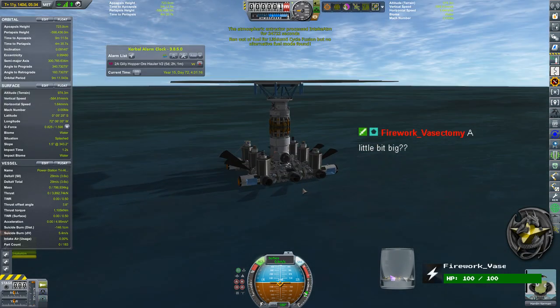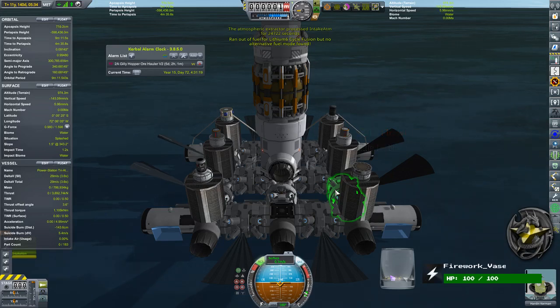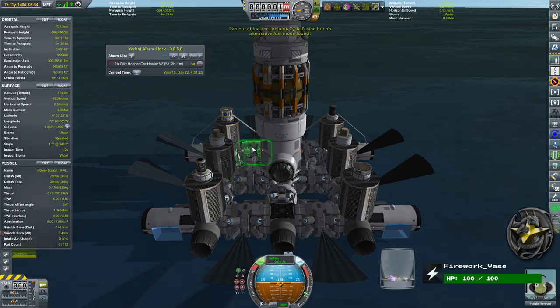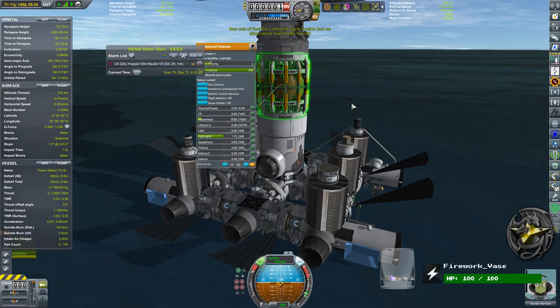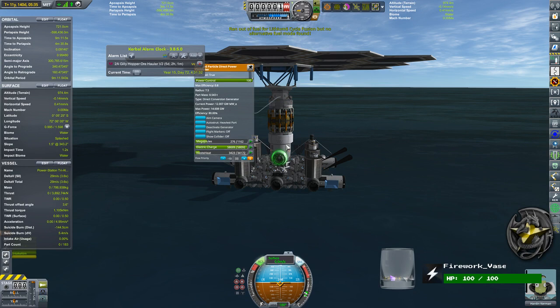This is the Tri-Alpha Power Plant. Tri-Alpha consists of 12 Beam Fusion Reactors, one Tokamak Fusion Reactor, a Thermal Power Converter, another Thermal Power Converter, and a Fusion Power Converter which is using charged particles from the Tokamak.